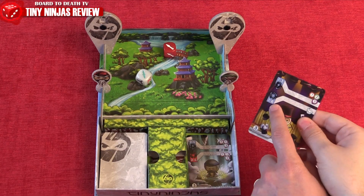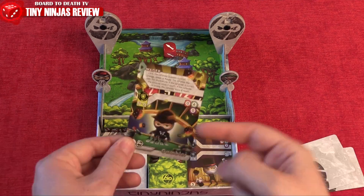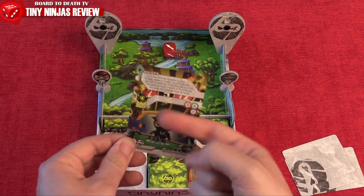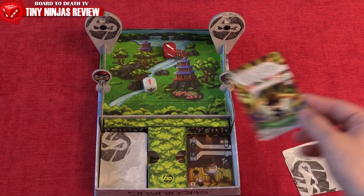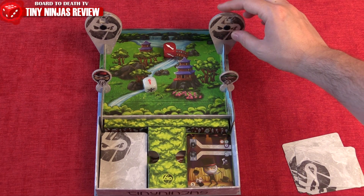The defender can choose to play a card for the bottom line, should the shield icon correspond to the attack's color. Note that the yellow shield can block both red and the rare blue damage. If he chooses not to play a card, or some damage goes through the defense, the defender will lose that many hit points.